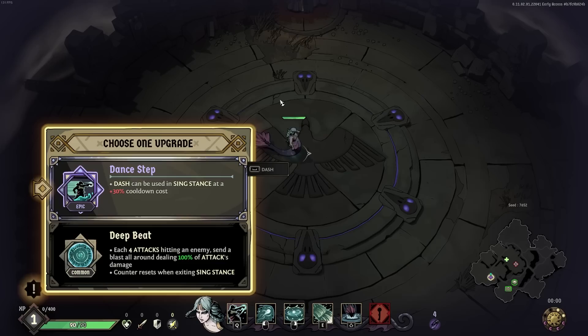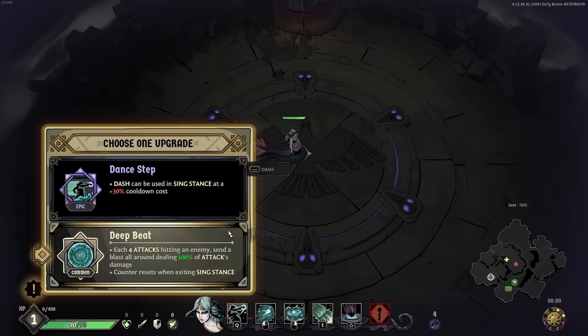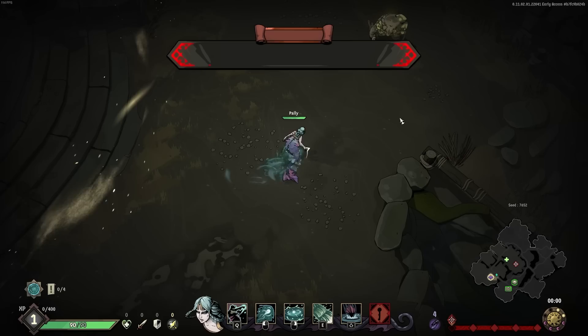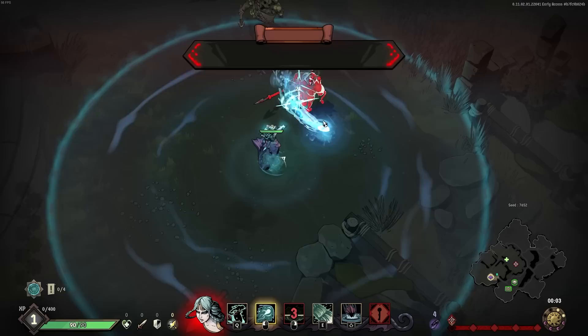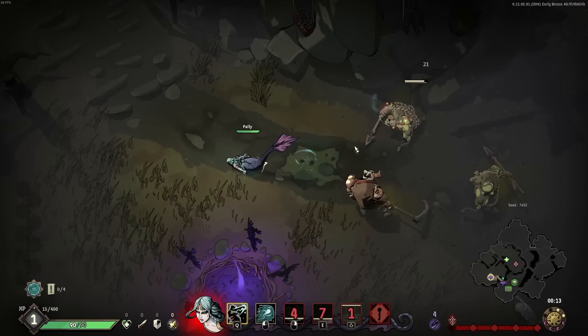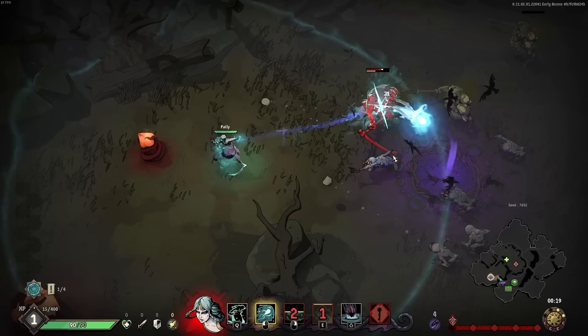Dash can be used while in sing stance at a 30% cooldown cost. Deep beat — each four attacks hitting an enemy sends a blast all around dealing 100% of our attack damage. That one sounds really good. We're going to head to the southeast to start this run off. As you can see, our damage here is actually pretty good and we can stagger enemies very easily. I didn't show one ability — our E ability is a straight line skill shot that does a lot of stagger damage.